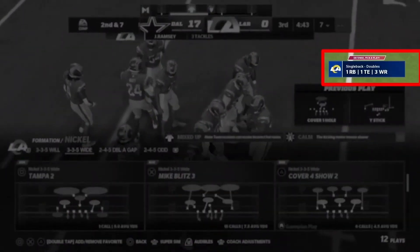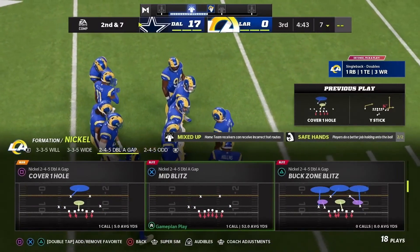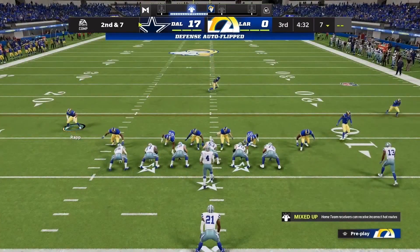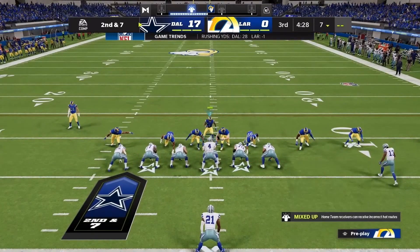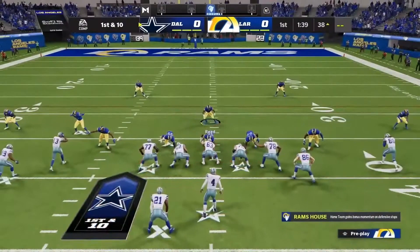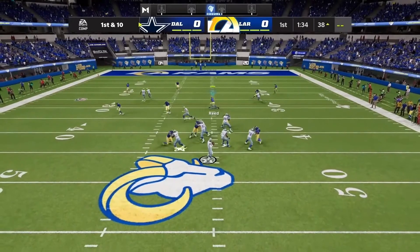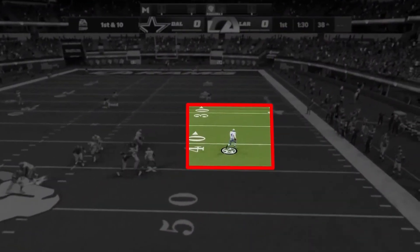Single back doubles again right here — most likely he's probably going to be running again. I'm going to pick double A gap, put some pressure on him, blitz everybody, and press. If he runs the ball right here it could be a good play call. I'm going to shade up — and he did run the ball. The best defense to come out in might be blitz three. That's a good defense to mix it up because on one side you got short, one side you got deep, and we need to go get him.